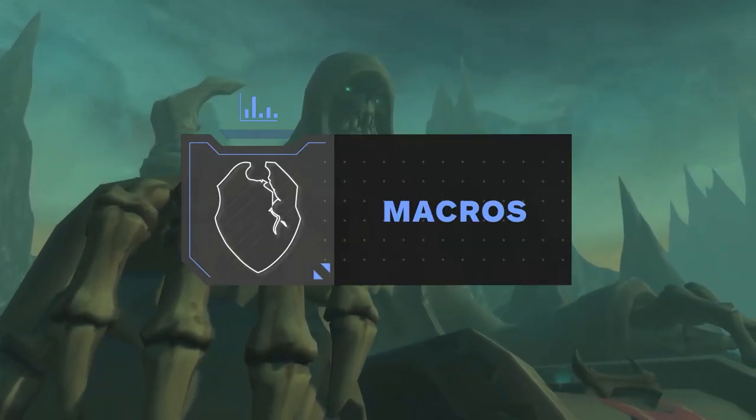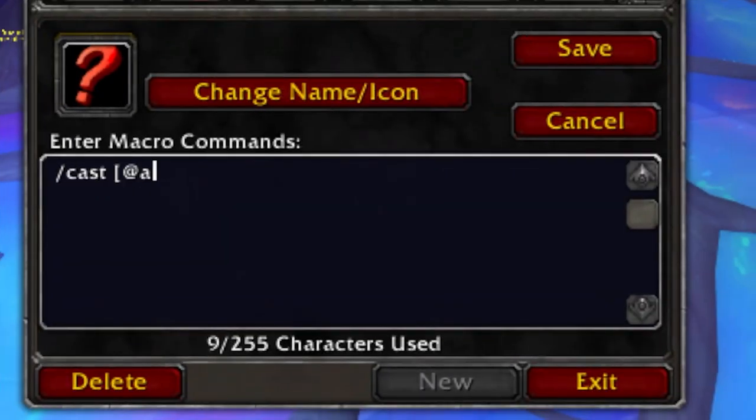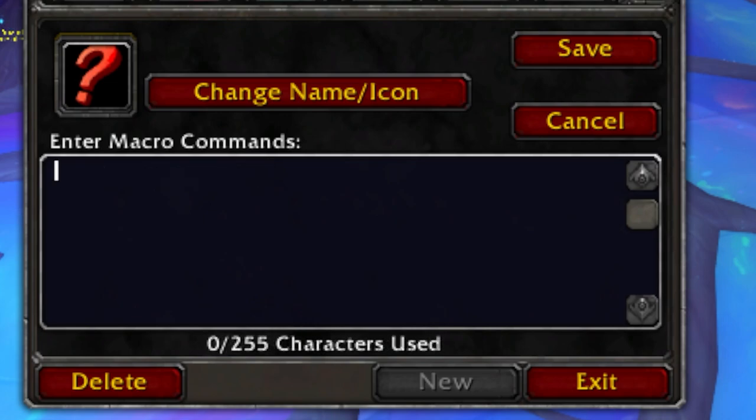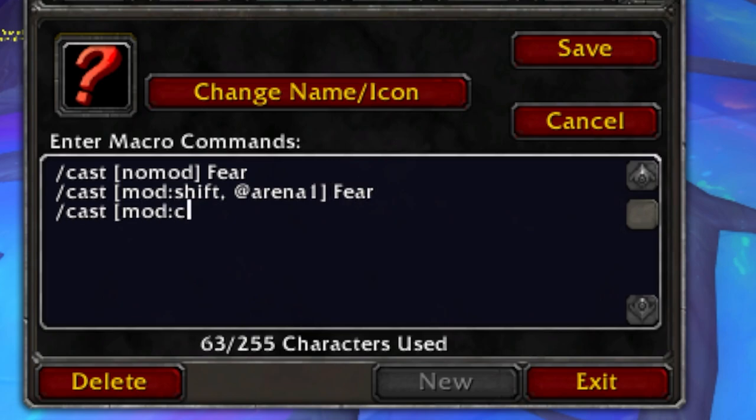All good things must come to an end. But before you go, make sure these macros are in your toolkit. Starting off with Arena 1, 2, and 3 macros, these are extremely useful for fearing anyone on the enemy team without having to target them. To make the macro, simply put an @Arena1, @Arena2, or @Arena3 condition in your cast. To be a bit more efficient with your key bindings, feel free to add modifier conditions to your Arena 1 to 3 macros. In this example, the macro will cast Fear if no modifier is being pressed. But if Shift is being held down, it'll cast Fear on Arena 1. And if Control is being held down, it'll cast Fear on Arena 2.